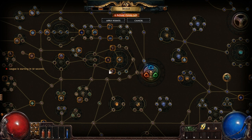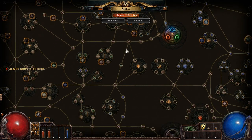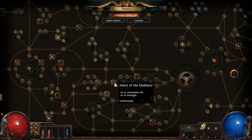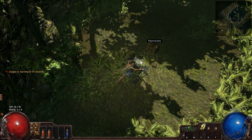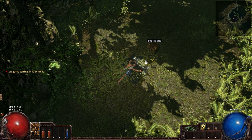One of his greatest strengths is he has a lot of early access to a lot of great life nodes. Some of these are really good, and also some weapon elemental stuff. He also happens to be just a little bit south of the Marauder sheet with the Marauder survivability passive. So it's arguable that he shares a lot of the same survivability attributes as the Marauder does.